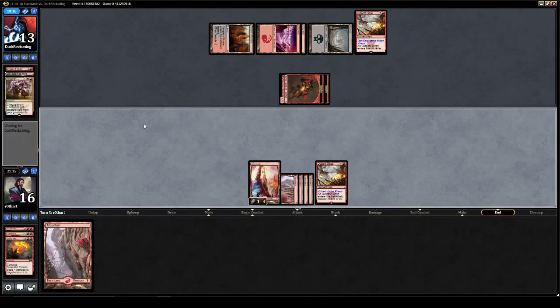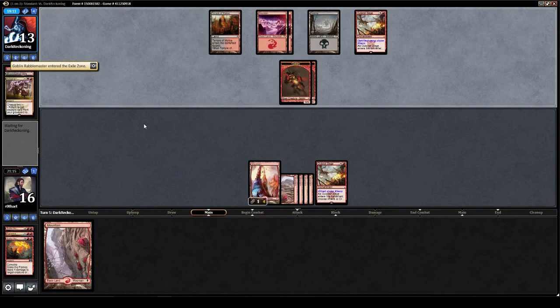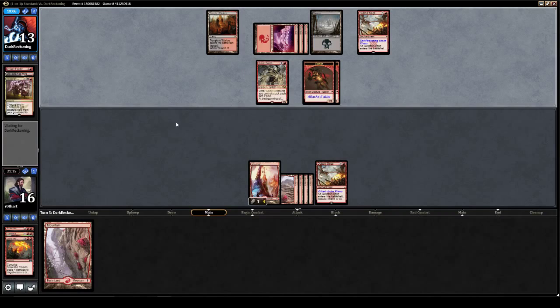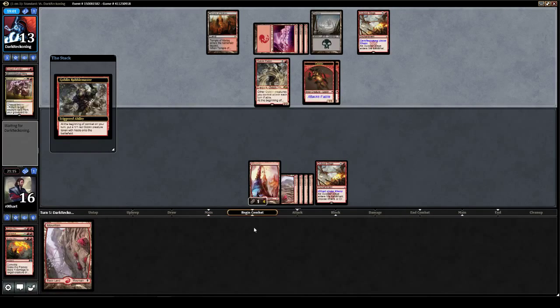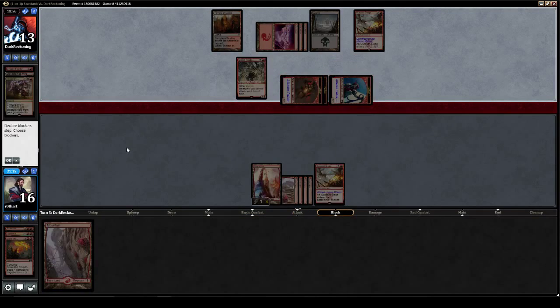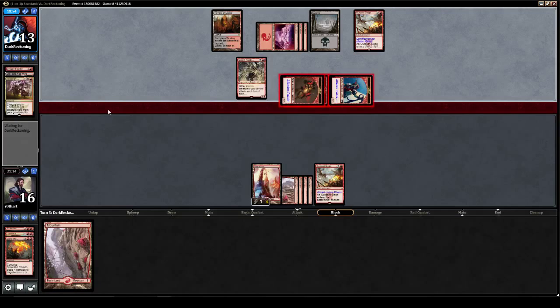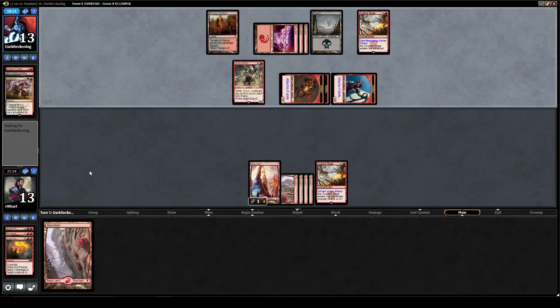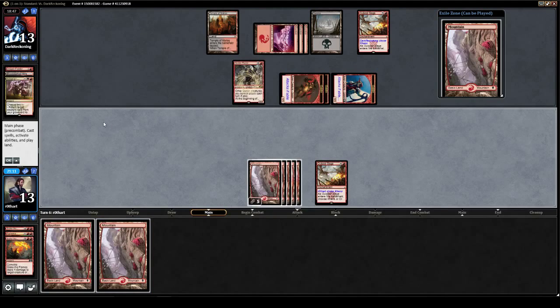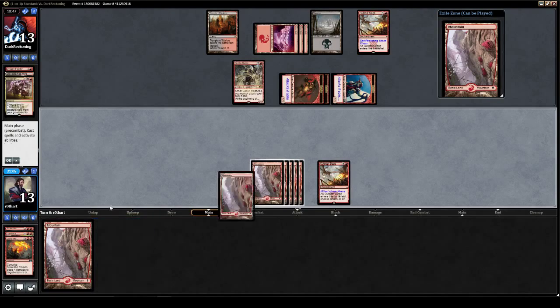We did mull though, so we're working with less to begin with, and he has a Rabble Master he can put on the board, which might just spell our preceding demise. We'll just take three here. See what we get — a whole lot of land.